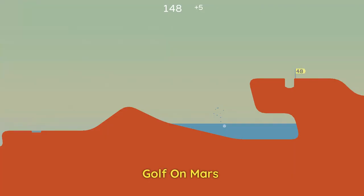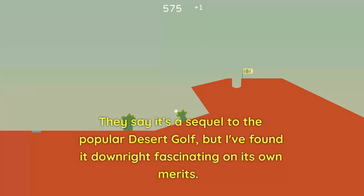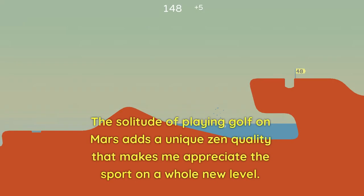Number 2: Golf on Mars. Let me tell you, I've played quite a few golf games on my Android device, but nothing quite compares to the sheer otherworldly joy of Golf on Mars. They say it's a sequel to the popular Desert Golf, but I've found it downright fascinating on its own merits. First off, I adore the setting — it's not every day you find yourself teeing off on the unfamiliar terrain of the red planet. The solitude of playing golf on Mars adds a unique zen quality that makes me appreciate the sport on a whole new level.